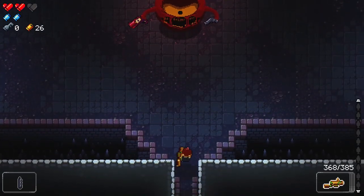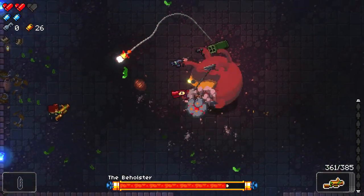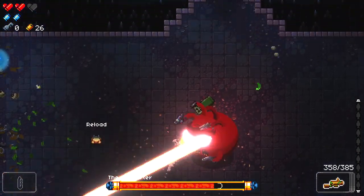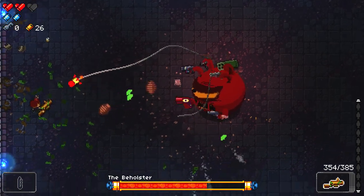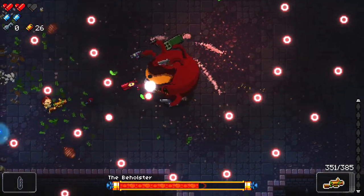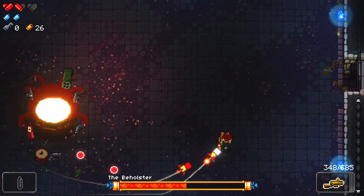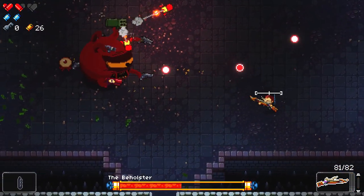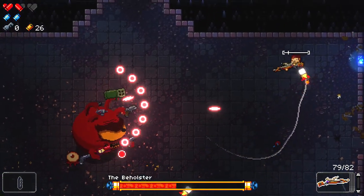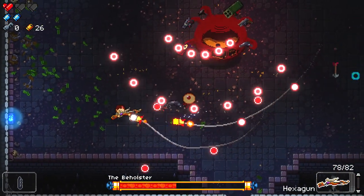What are we up against? Oh no — it's the Beholster! This guy right here is probably going to kill me. We're going to have to be very accurate with our fire and very skillful with our dodging, because as you can see he's got a lot of crazy stuff he can fire at you. I took a hit already — I was going to say this fire pattern isn't too bad, it's probably the easiest thing about the Beholster to deal with. But then he's got lasers. I'm going to use the Hexagon — it actually does a fair bit of damage.